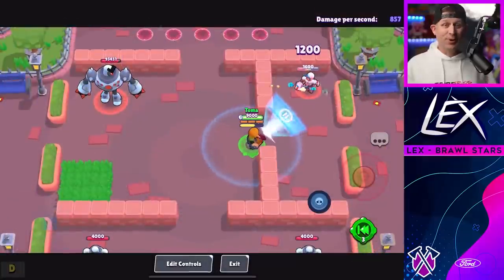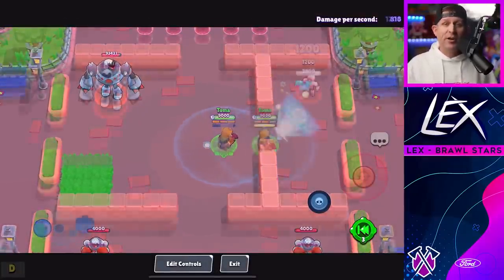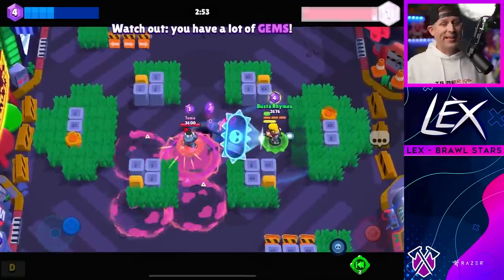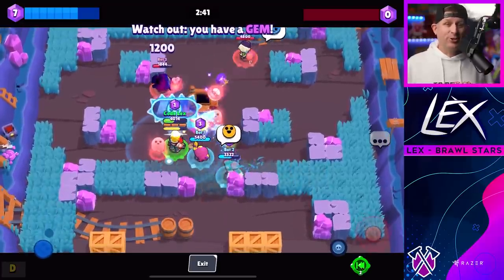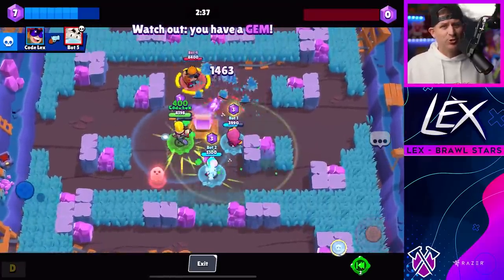When he unleashes this super, Buster projects a shield in front of him that will stop all damage from the direction it was cast for 5 seconds — it will stop almost anything. However, any damage from above, from the side, or even inside of the shield will not be stopped. This makes it a great counter to long range brawlers but bad against throwers and not so great against close range brawlers either.